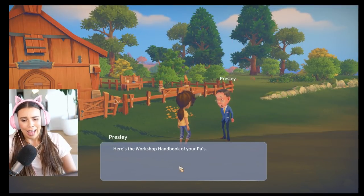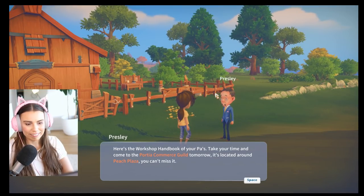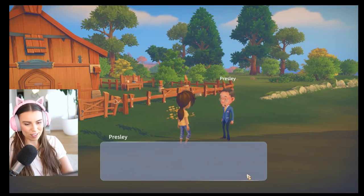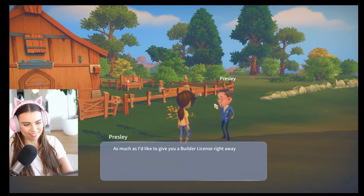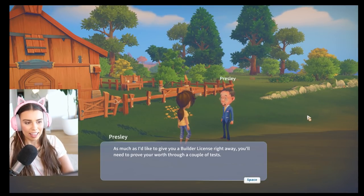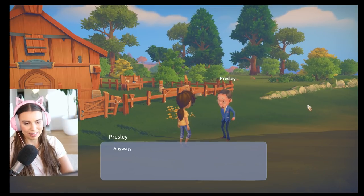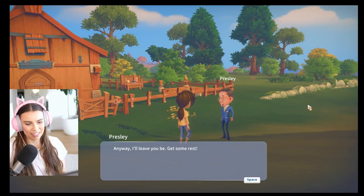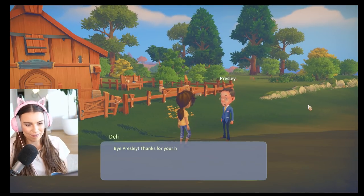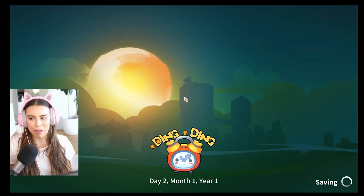Here's the workshop handbook of your pa's. Come to the Portia Commerce Guild tomorrow — it's located around Peach Plaza. Can't miss it. As much as I'd like to give you a builder license right away, you'll need to prove your worth for a couple of tests. Have you seen our channel? We build all the time. I'll leave you be — get some rest. Thanks, Prezzy. Bye. Oh, he's such a sweet man.